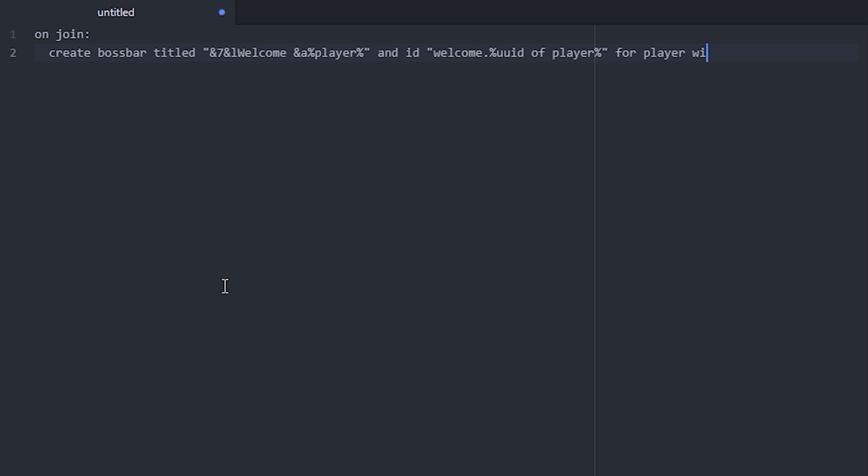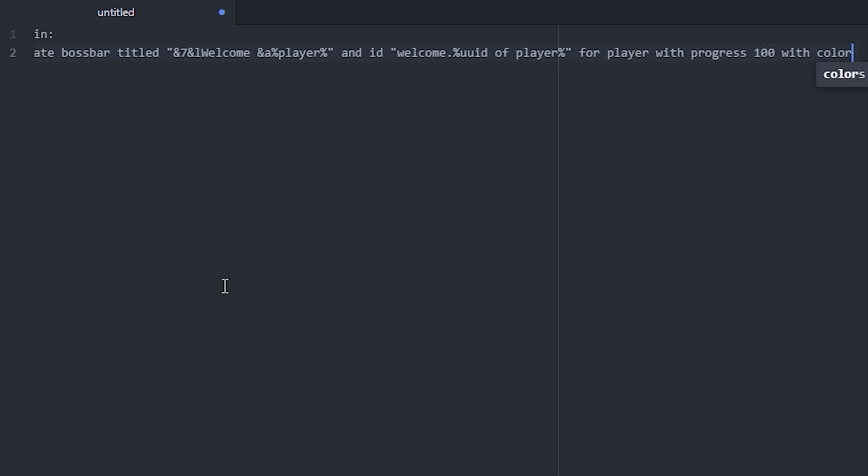Let's make a welcome boss bar. Here in Atom, the first thing I'm gonna write is `on join: create boss bar titled` — inside the quotation marks we put the title, something like bold gray 'Welcome' and then a green color and the player's name. Outside the quotes we put `with ID` — I'll use the UUID of the player — `for player with progress 100 and with color green`.